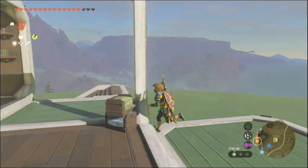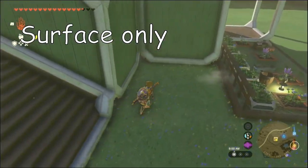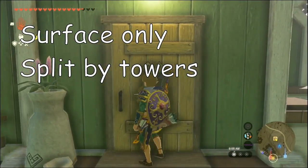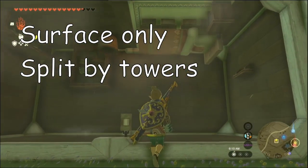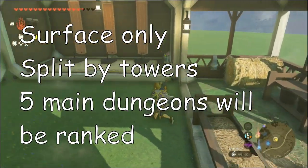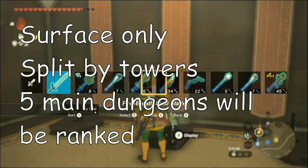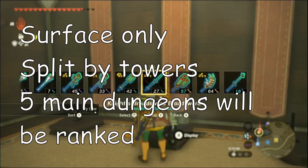A few rules first. I'm only counting the surface, as archipelagos aren't distinct enough to rank by region, and the depths don't have regions. The regions will be split into chunks of the map that you get from the towers, and will be named similar to how they were in Breath of the Wild, although many map chunks have changed. The 5 main dungeons will also be included separately, but they will only be judged as an area, and the quest to get there will have little effect on its ranking.